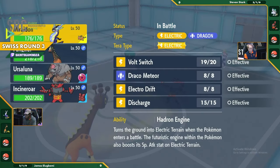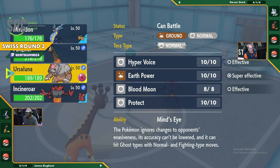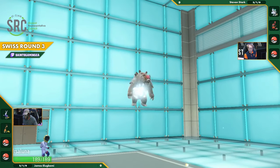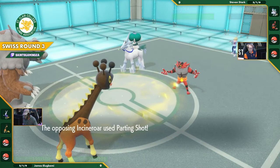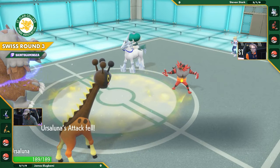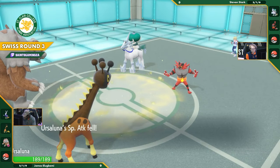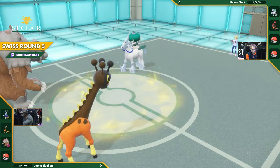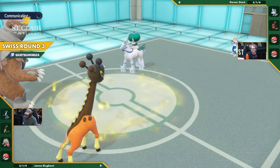Incineroar is basically out of the game at this point with all the spread and chip damage that can be done here. We're going to see the Ursaluna switch back in. This Ursaluna is going to have one real play to make - it's probably going to be the Parting Shot into Switch Out onto the Ursaluna, which should have been a Maridon. Unfortunately it's going to be an Ursaluna now, but even while debuffed it's still a very potent hitter with that Ferrograph next to it.